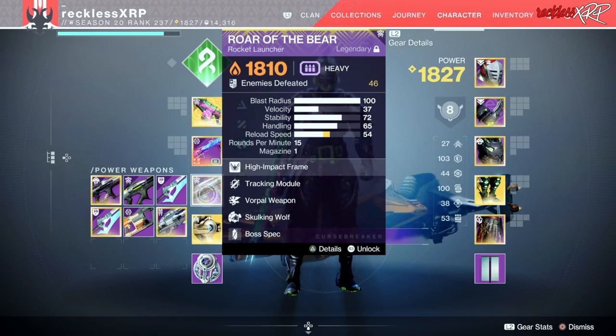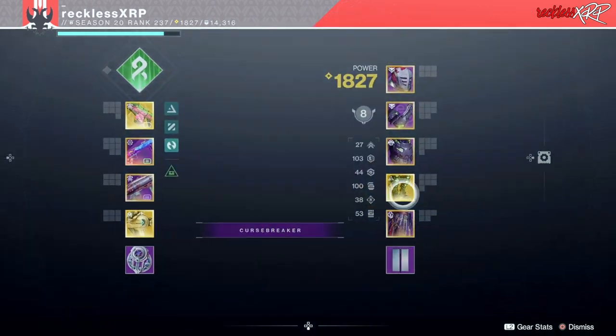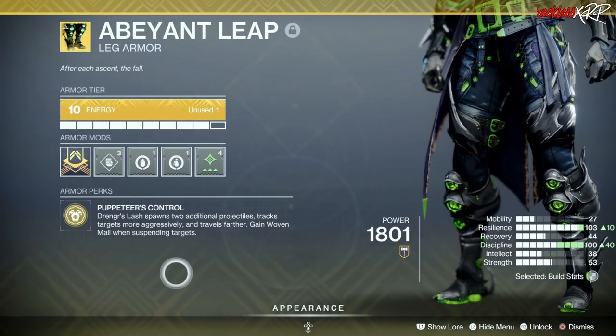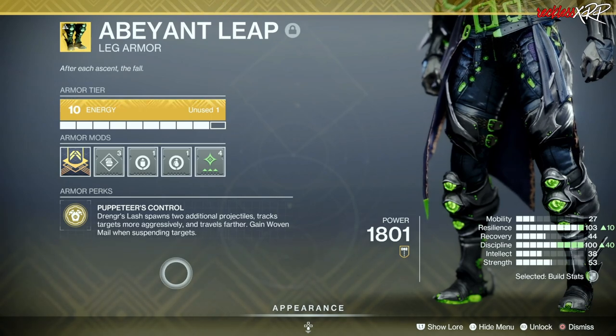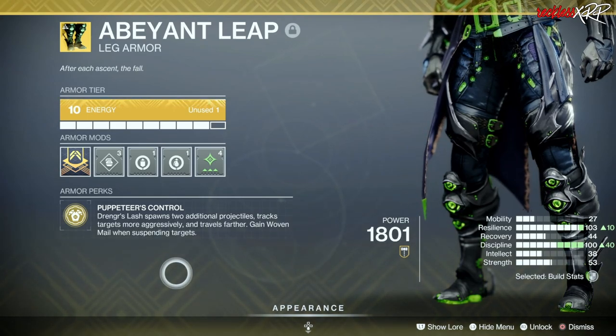When it comes to GMs, your Heavy is always going to change — you're never going to use the same Heavy ever. It's always going to be dictated by what the GM is and what the Burn is as well. As for our exotic, we will be using Abeyant Leap. The perk is called Puppeteer's Control — Drenger's Lash spawns two additional projectiles, tracks targets more aggressively, and travels farther. It does not matter how you suspend targets; you will always gain Woven Mail when a target is suspended.